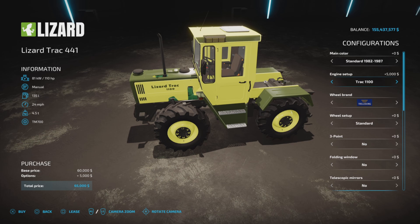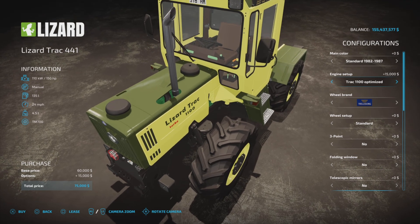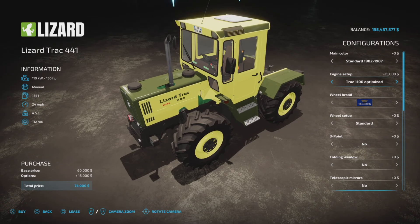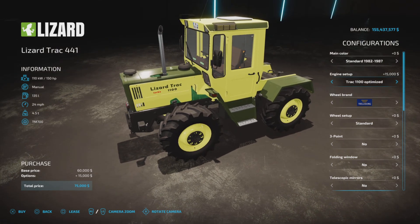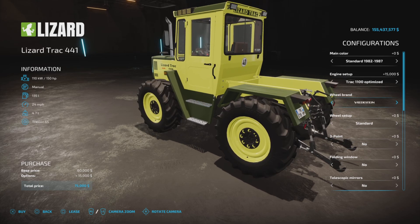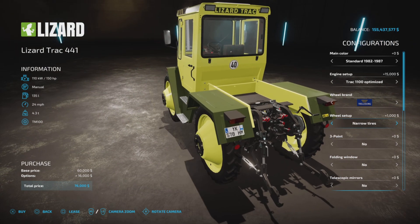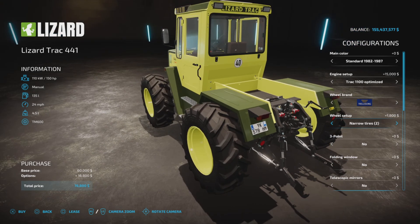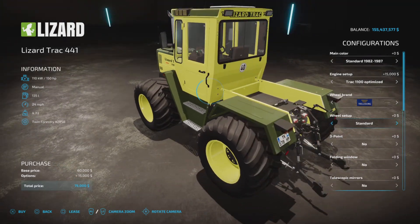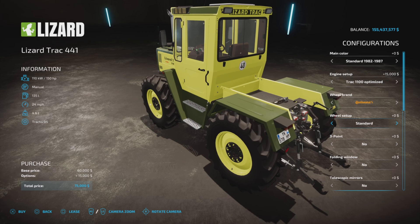For engines, the base is 95 horsepower, the next step up is 100, then we have the Track 1100 at 110 horsepower. Finally there's a turbo option — the Track 1100 Optimized — which changes the exhaust smokestack and costs an extra 15 grand but gives you 150 horsepower. For wheel brands we have all of them starting with trailer bar, narrow tires, and wider options — the wides look pretty chunky.